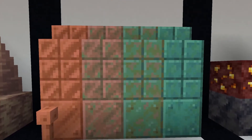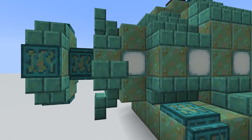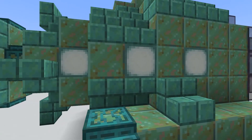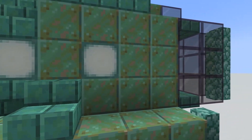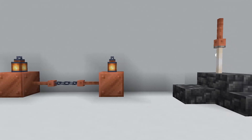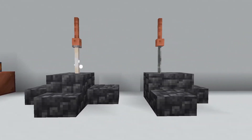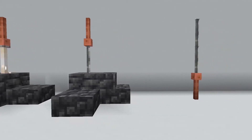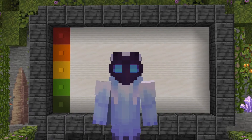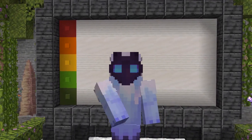Up next is copper, and let me say — copper is unlike anything we've seen before. It can change into a different color, and the colors it has are similar to some older blocks, but it just has this metallic steampunk vibe that is just so unique. You can make some really cool builds with this. Here I have some examples with the lightning rod, but the options are endless. I really like copper — it's unique, it's cool, and it's versatile. I give copper an S.